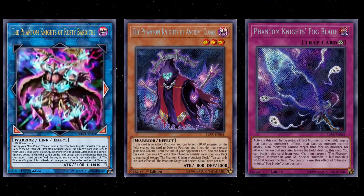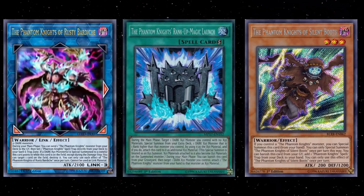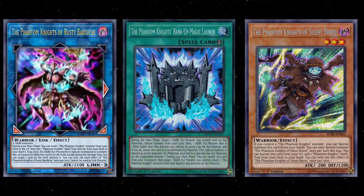Number two, when you send a Phantom Knight monster to the graveyard — if you send Silent Boots or Ancient Cloak, those can banish themselves and get another card instantly as well. So basically, off the first effect, you can get like two copies of Fogblade, which is pretty incredible. You can actually go different routes — you can get something offensive because PKs have their own Rank-Up spell and other cards that can do offensive things. So the first effect, a lot of times, is going to lead you to a plus two.